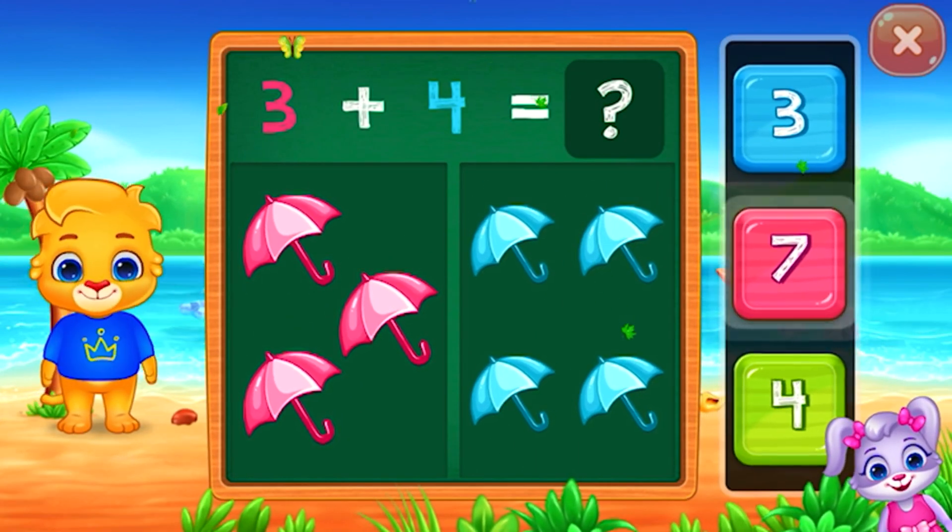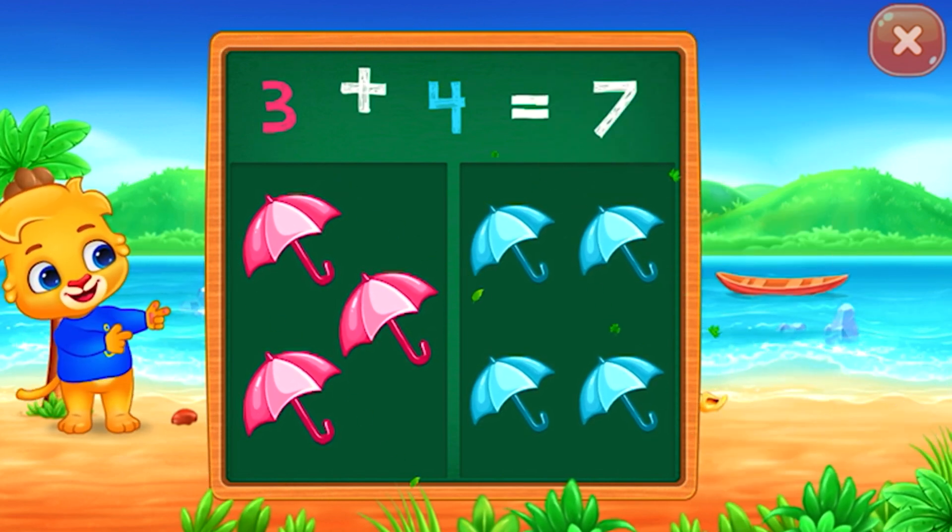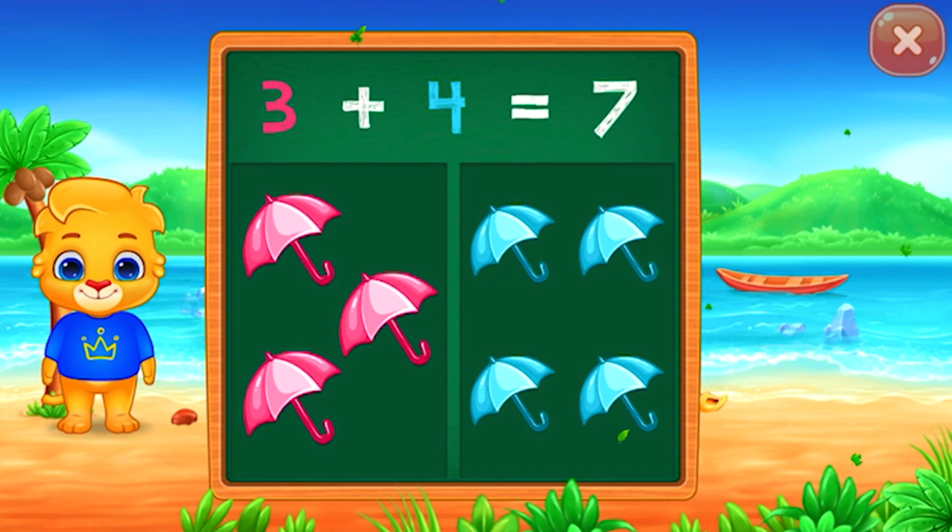Umbrellas. Seven. Woohoo! Three plus four equals seven.